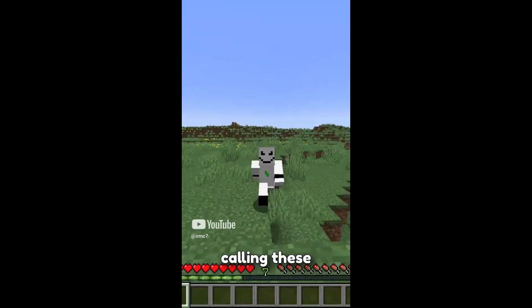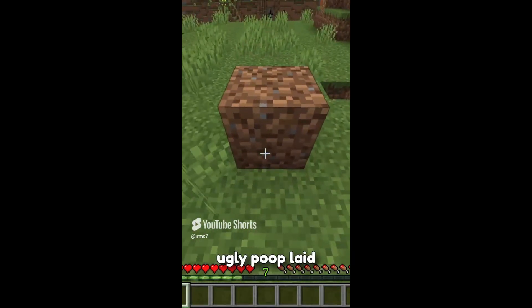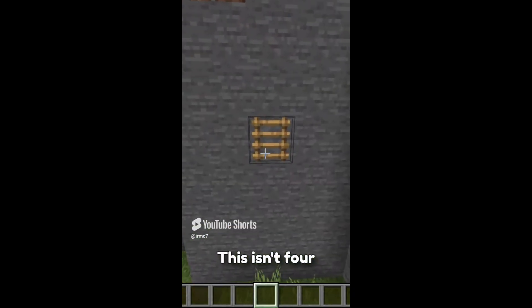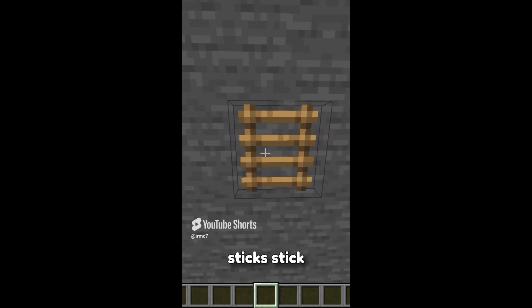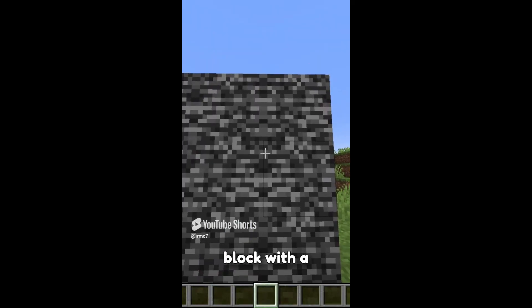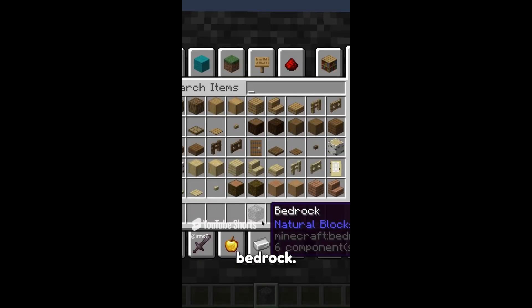You have been calling these blocks wrong all the time. This isn't ugly poop laid on the ground by some sort of monster - it's called dirt. This isn't four horizontal and two vertical sticks stuck to each other with gum - this is a ladder. This isn't a rough 1950s block with a dog printed at each corner - this is called bedrock.